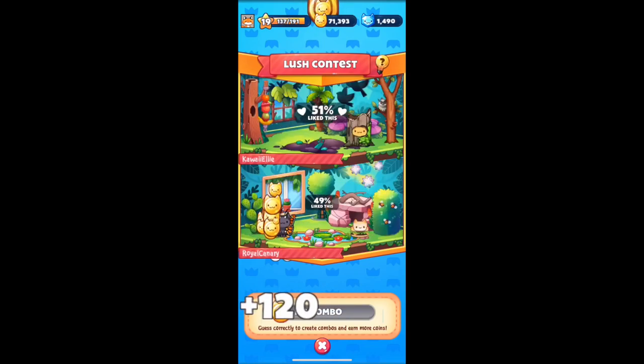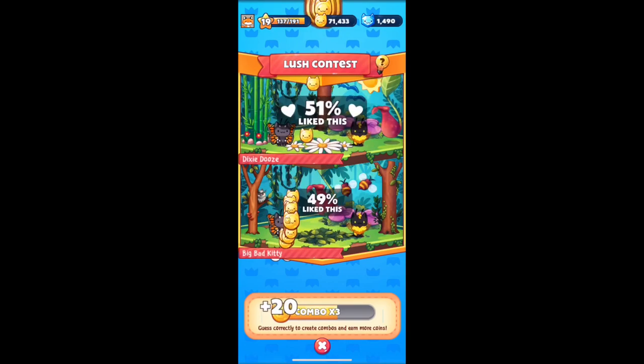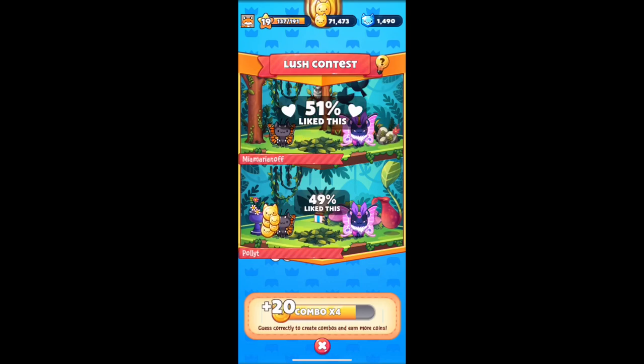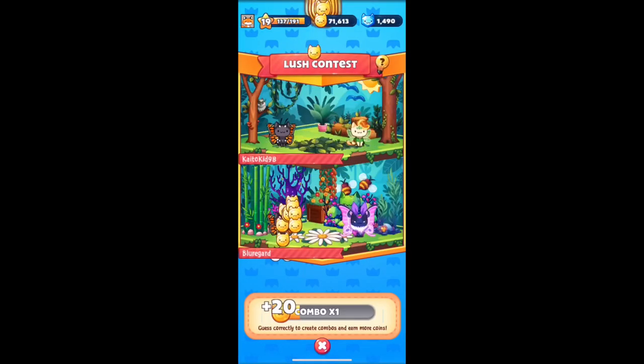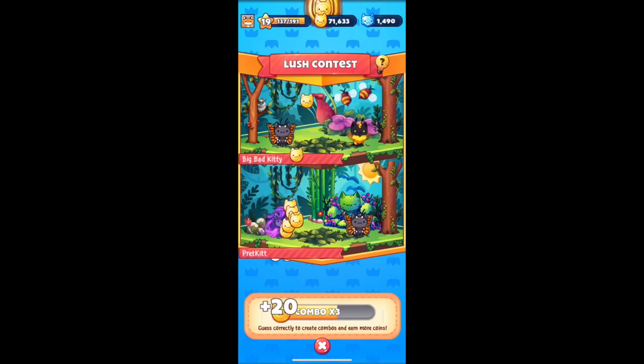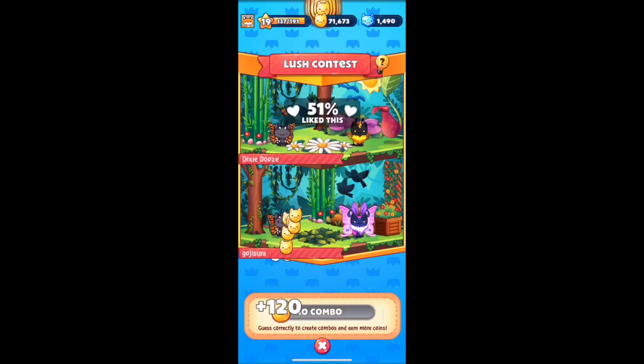Right now there's an event where we're supposed to be crafting a bunch of materials, so the coins are perfect so that we don't run out. You can just keep on crafting. This is without a doubt the best way to get coins in Cat Game.